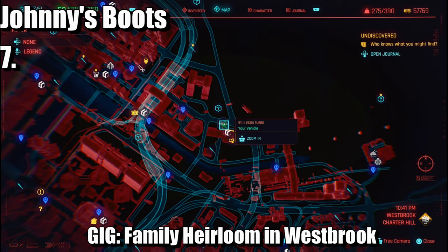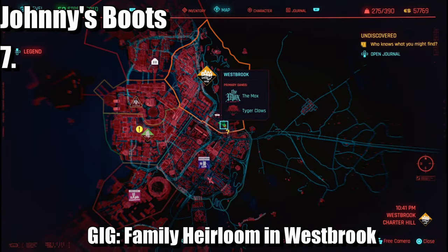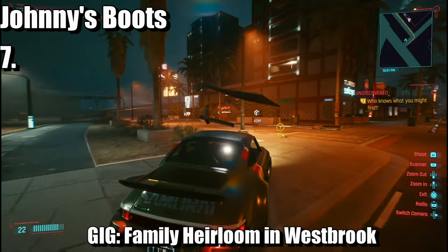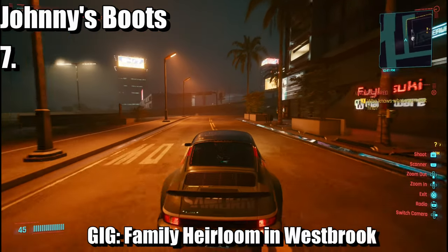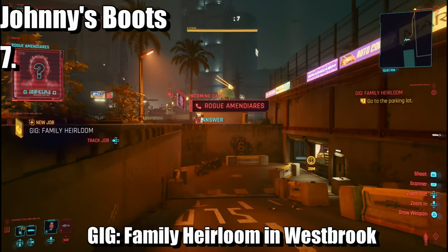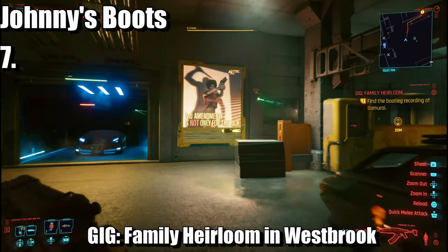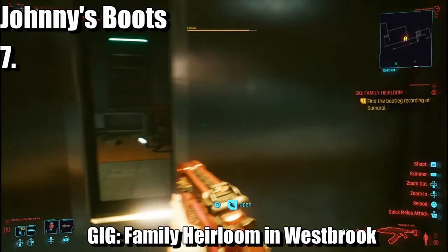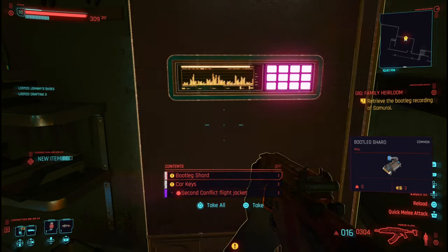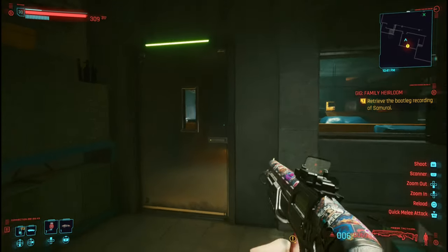Up next is Johnny's shoes, which is the final item. This gig is undiscovered for me but it's a gig that unlocks far deep into the game. If it's not appearing, you need to be a higher rank in street cred or in your level. Once you've wiped out everyone, head over to this particular door, go through, and in here you'll find Johnny's boots or shoes. That is the trophy — thank you for tuning in, stay tuned for more, and I'll see y'all soon. Adios!